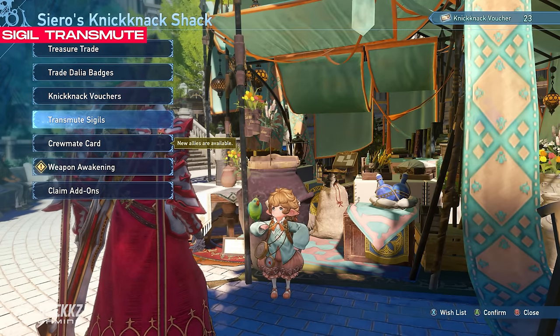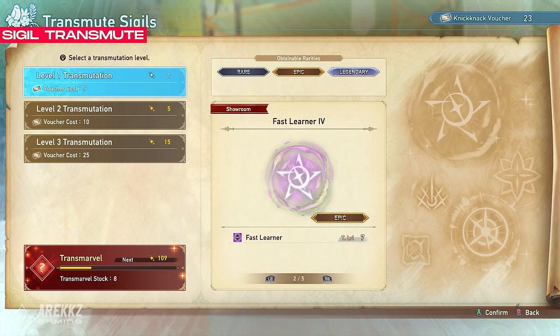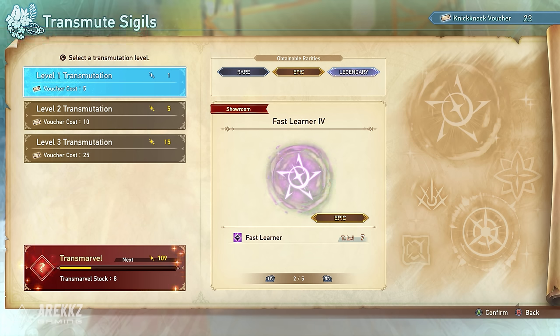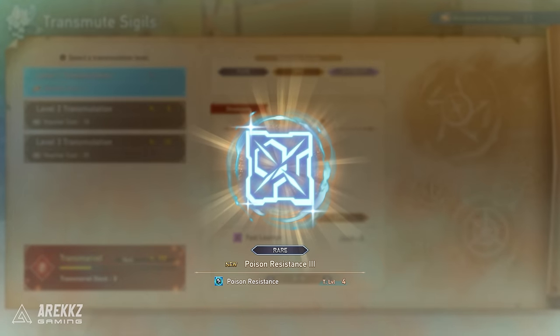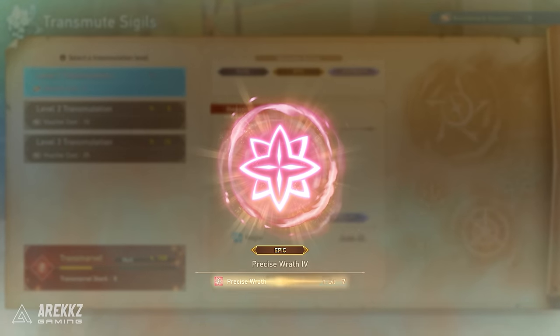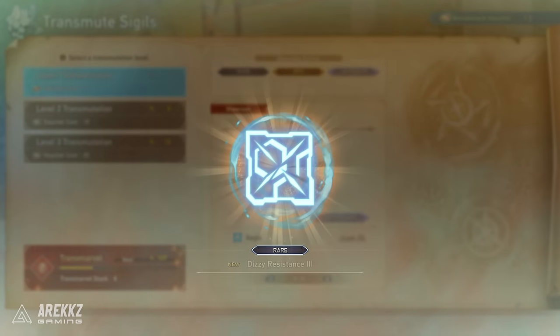In addition to this method, once you've completed the game, there is another option that opens up for you, and that is transmuting sigils at the Knickknack Shack. To do this, you need to trade items, older sigils, or right stones to get tickets. This then allows you to use those tickets to get a random sigil back in return, making it one of the best ways to get sigils without needing to quest. The transmute has different levels depending on your progression from the mid to the end game, and you can see the level of the sigil that you will get from it in the showcase.